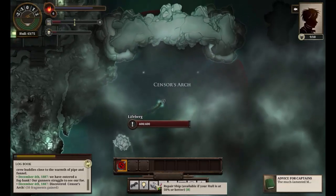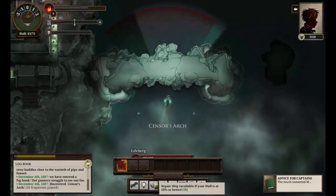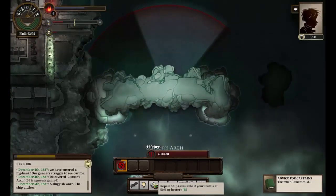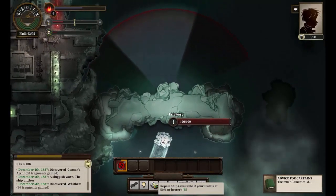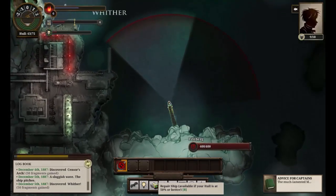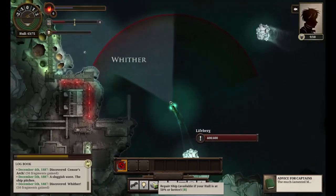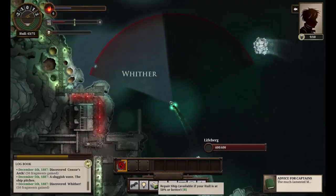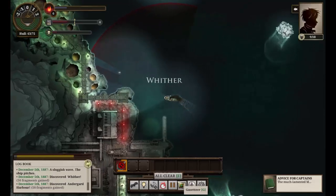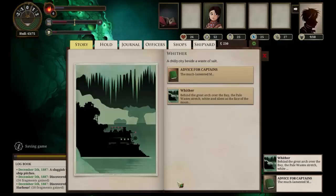I'm going to regret spending this fuel but I think it's going to be a good thing. A sluggish wave - the ship pitches. Go away. There we go. Wither - a port, and we might just make it alive. We've discovered Andergard Harbour and we're there. Excellent.